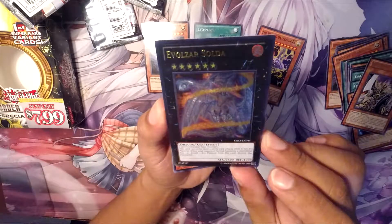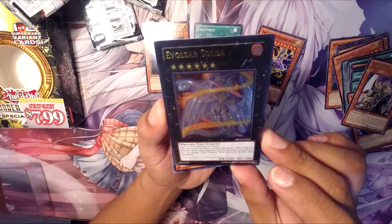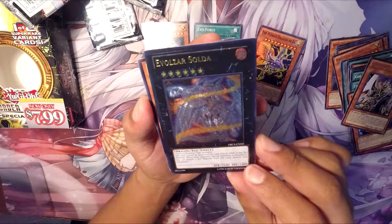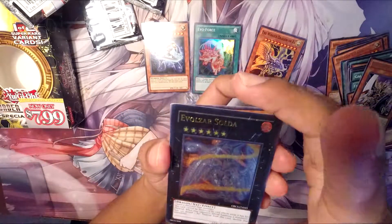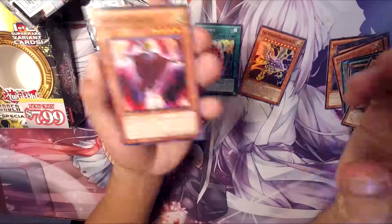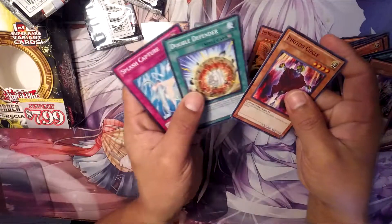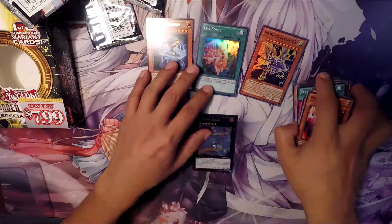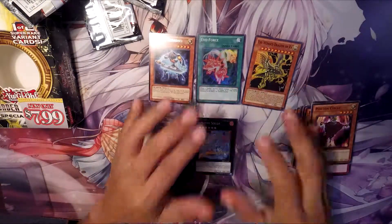When an opponent's monster attacks, you can detach one XYZ material from this card to negate that monster. This is a really good card. It requires two Level 6 dinosaur monsters. I don't know if it's relevant with the dinosaur deck right now, but we'll add it to my collection.